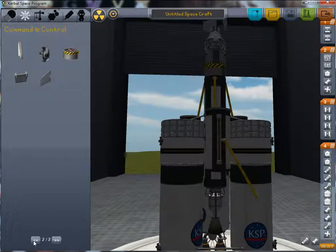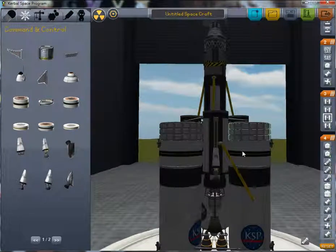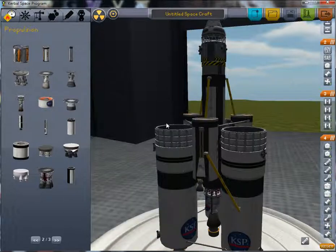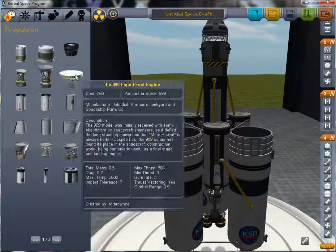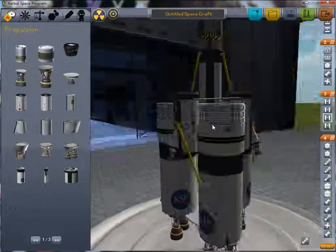We actually have radially attached engines now. They have a huge gimbal range so you can add three or four of these around the fuel tank and they're just as effective as these tiny engines — with one unit of fuel providing 25 units of thrust, which is the normal ratio from the stock parts. So we remove those and add these like that.